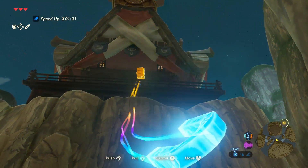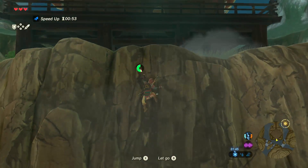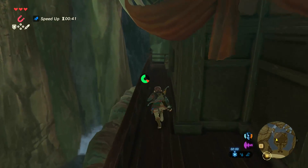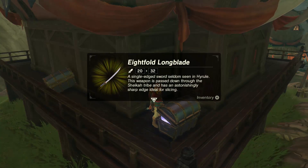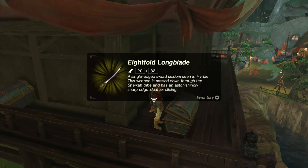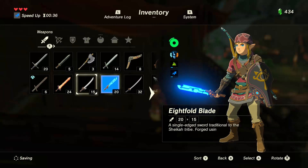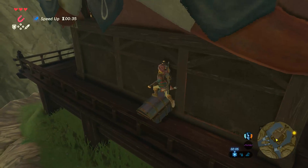How am I going to get over to the other side? Can I glide? I almost drowned — that could have been bad. Let's see what we got — what is within these chests? They're both gold. I don't know which one was at the top of that mountain, but hopefully these are good. Eightfold long blade — wow, what the heck! This one's different from the short blade: a single-edged sword seldom seen in Hyrule, passed down through the Sheikah tribe with an astonishingly sharp edge ideal for slicing. Cool — yeah, that's different from the eightfold short blade. Awesome — it's like a katana.